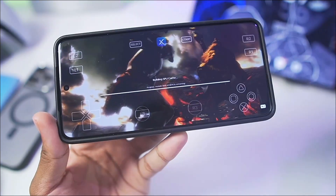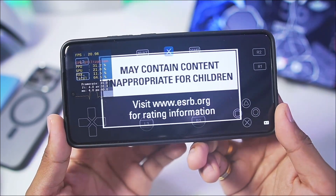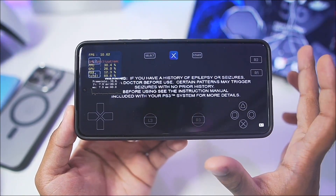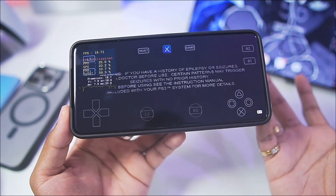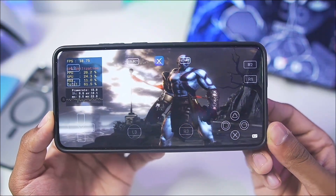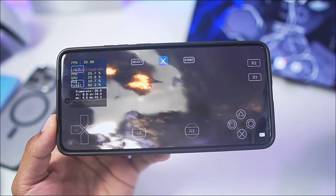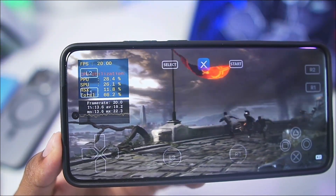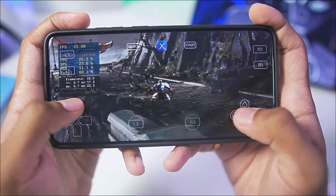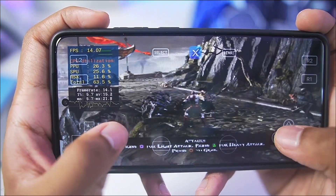Building SPU cache — the game is about to start. You can see the FPS at the top left corner of the screen. God of War 3 demo has started — let's press X to begin playing and see if we face any crashing or freezing issues. So far so good — we're getting about 20 FPS, which is very high. Previously we never got this much performance emulating the God of War 3 demo on this same device, the Realme GT7 Pro. The graphics are being rendered properly and 13-14 FPS is actually pretty decent.